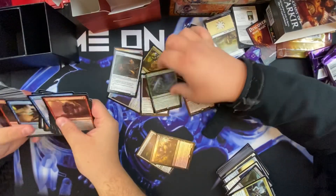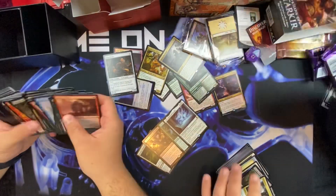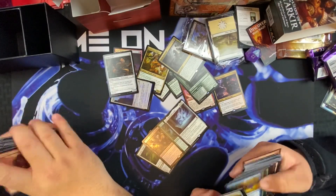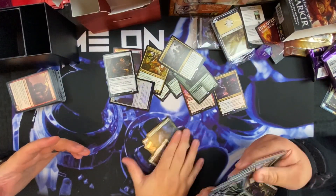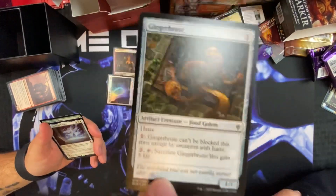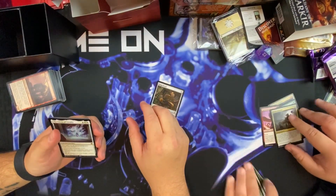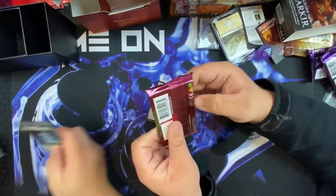Once Upon a Time and Circle of Loyalty in that pack — that's pretty good. We don't even need to open that last one and it's already good value. Three mythics, a foil mythic, Once Upon a Time, foil Rankle — I'm excited to see what the Rankle foil is worth. Mark my words, he will eventually become 32 cents. I bought all the foil ones on Star City Games and the next day they put 12 more up.